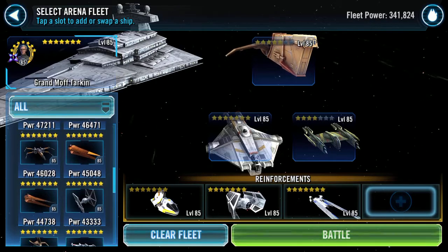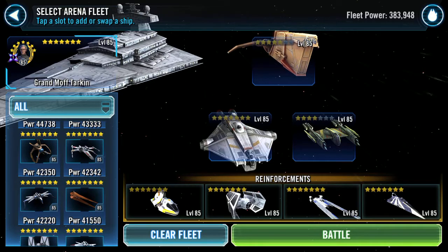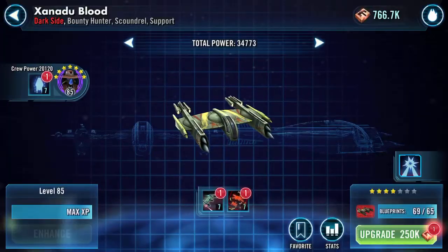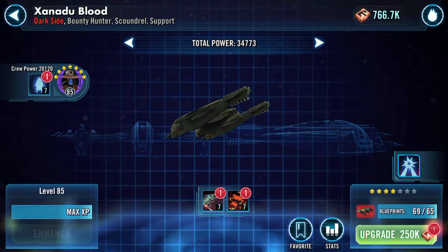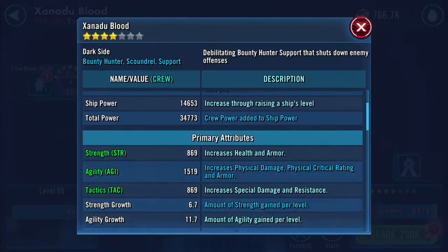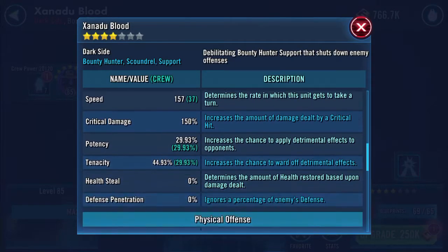I'm gonna play it safe and throw in Plo Koon. Almost ready to go into battle. Before I do, I can take Xanadu Blood up to five star — 61,778 power, 90, 92, 92 and a half k health, protection, 157 speed.